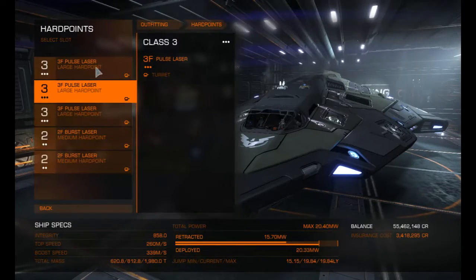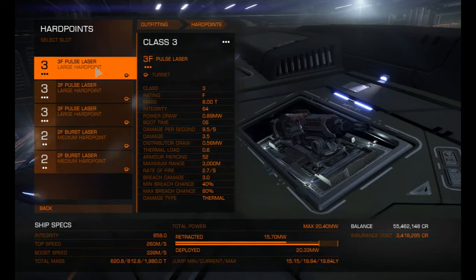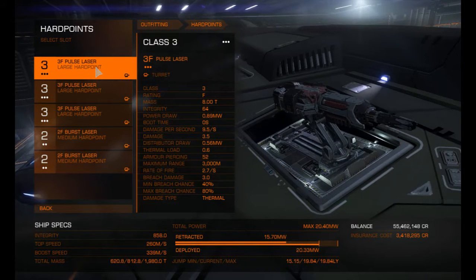So what have we got on hard points? On hard points we have three 3F lasers and two 2F burst lasers. I find these better than mortar cannons at the moment.